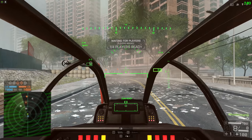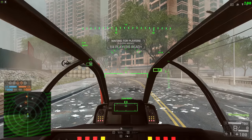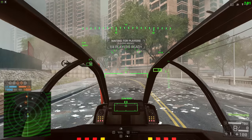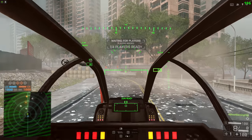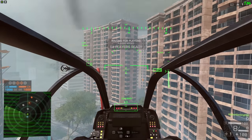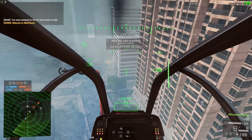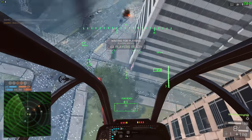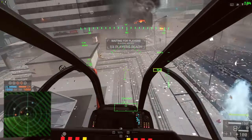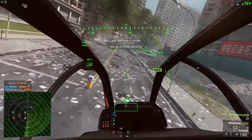Alright guys, so here we are on Siege of Shanghai. Let's go over the maneuvering of the heli a little bit. For anybody who's coming in from Battlefield 5 or Battlefield 1 who hasn't flown helis before, they can be a little bit confusing. One of the things a lot of people do is they hold W and think that's accelerate, and then they just gain altitude. As soon as they tilt the heli forward, they keep on gaining altitude and tilt a bit too far, keep on holding W, and actually end up crashing into the ground. The thing you have to make sure you do is basically whichever direction you point the helicopter, that's the direction it's going to go.